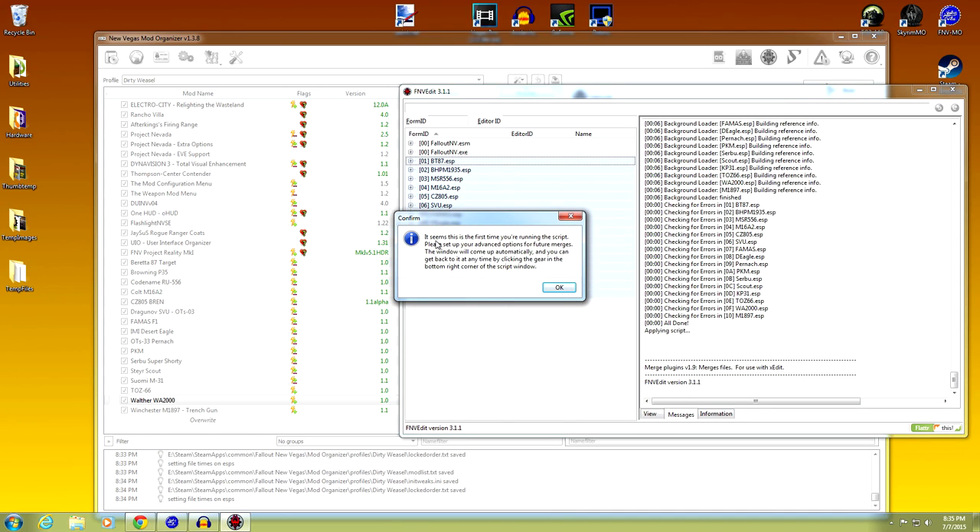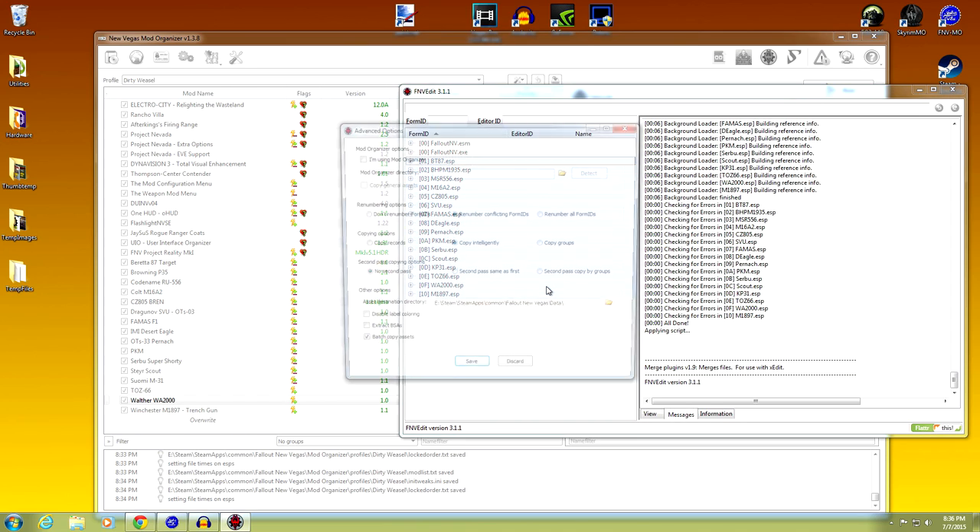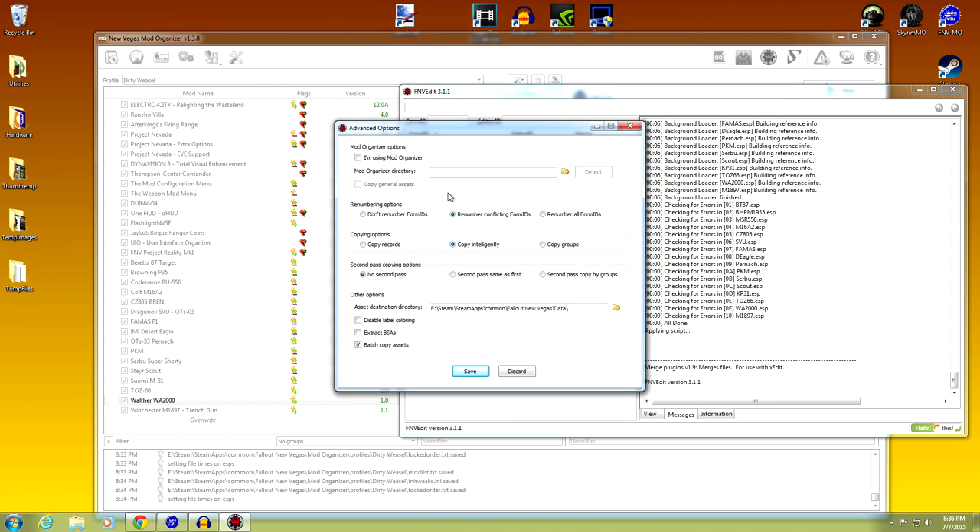Hit OK. You may get this message: 'It seems this is the first time you're running this script. Please set up your advanced options for future merges. The window will come up automatically and you can go back to it anytime by clicking the gear in the bottom right corner of the script window.' Hit OK. And there we have the script window. Right off the bat it says Mod Organizer Options - I'm using Mod Organizer, so click that.